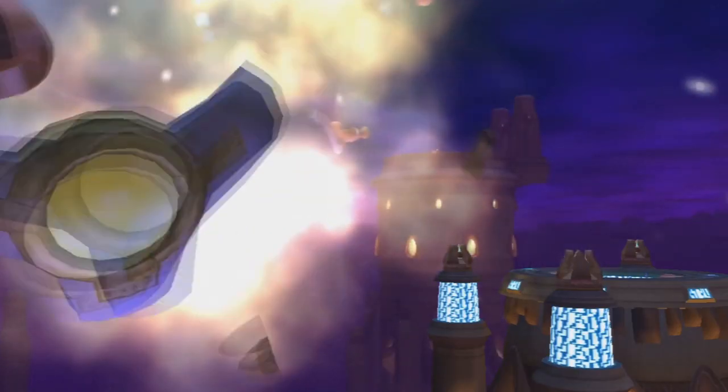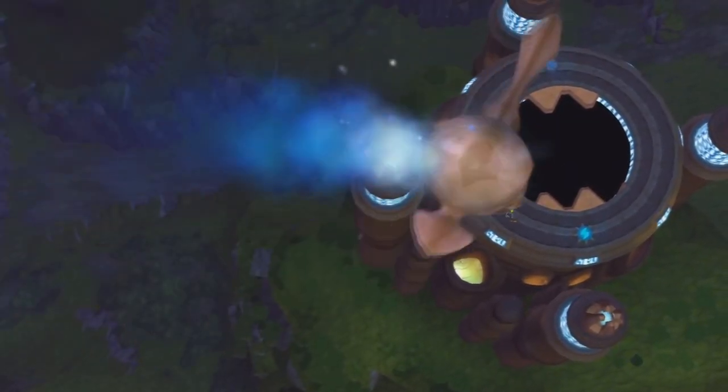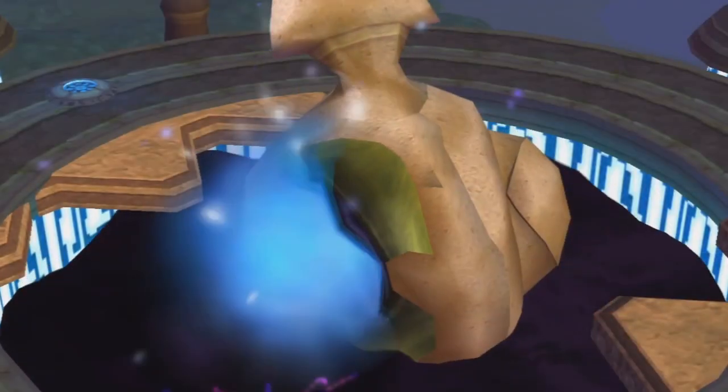Also in Jak 3, you can find light eco vents just like the others from Jak 1. So with that, it's easier to find light eco rather than white. White we can say was formed artificially.